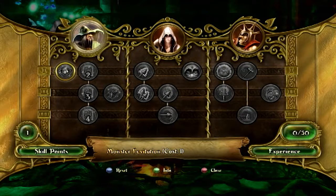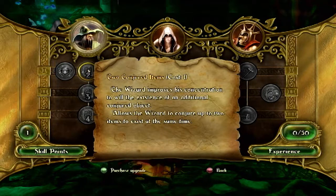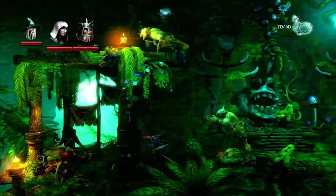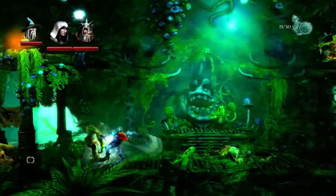As you progress, you'll level up, and just like an RPG, you'll acquire skill points which you can use to give each character certain new abilities. I put all my points into my wizard early on, allowing him to conjure multiple items, because the only other abilities for the other characters seem to be attack abilities to help you out with enemies, which wouldn't help you with puzzling at all.